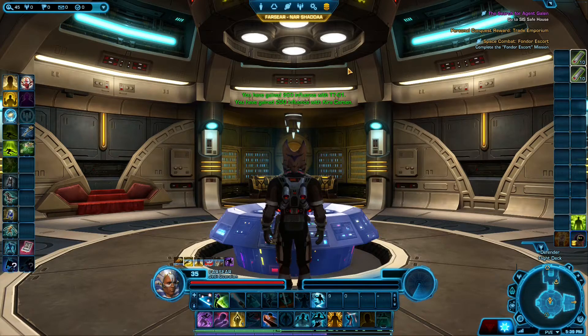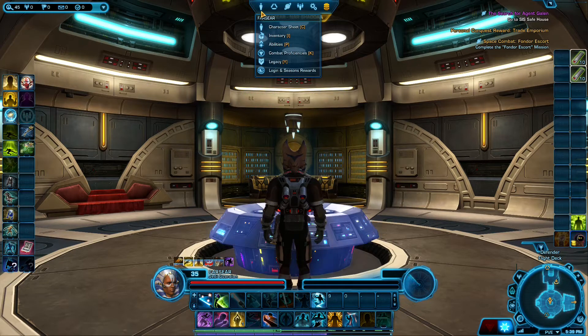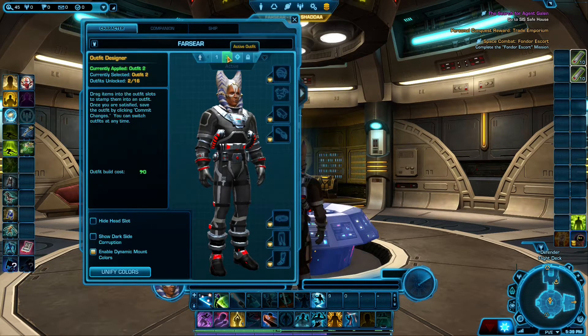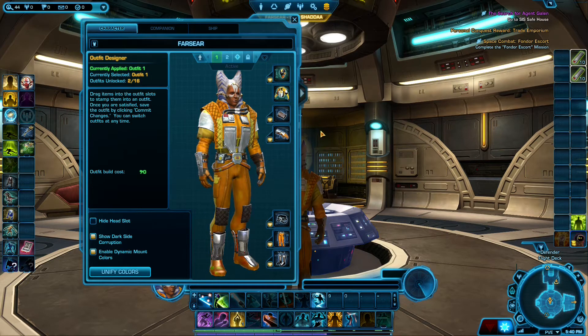My voice sounds a little bit weird here. I think that's because of the outfit I'm wearing — this outfit has the pilot's helmet. So even though the helmet doesn't show, it's still making it sound like I'm speaking through a voice box. I'm going to change that real quick. We'll activate the Republic pilot's suit again. I still like this one too.